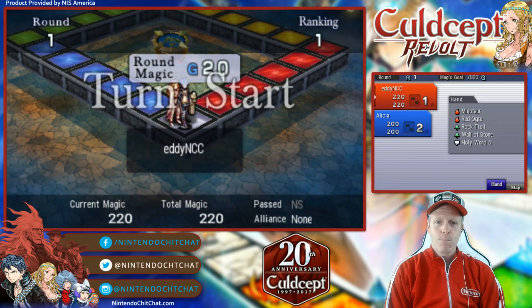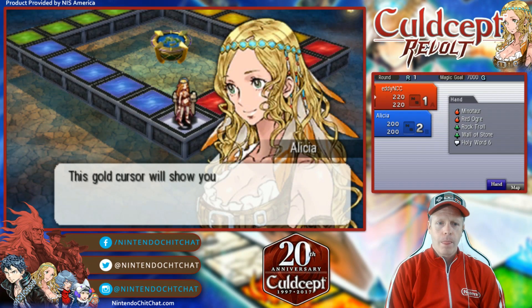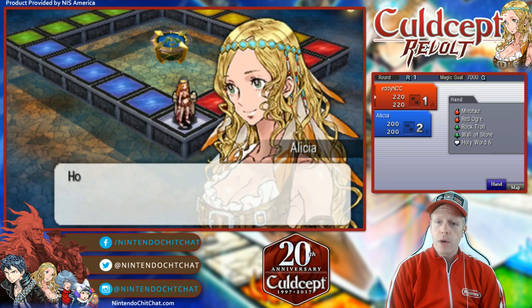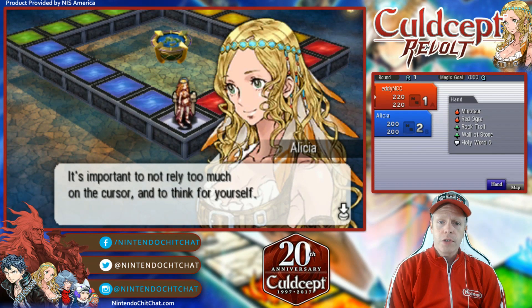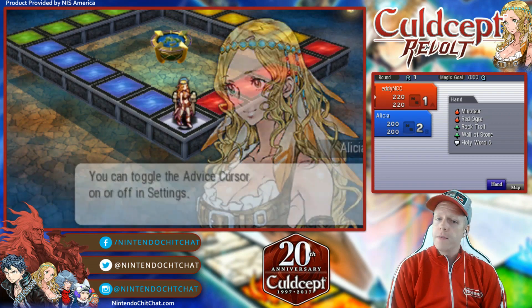Alright, here we go, let's do this. The gold cursor will show you tips for the next move. If you don't feel confident, look at this cursor as a reference. However, this cursor isn't perfect — sometimes your own plans will wind up better. It's important not to rely too much on the cursor and to think for yourself. You can toggle the advice cursor on or off in settings.